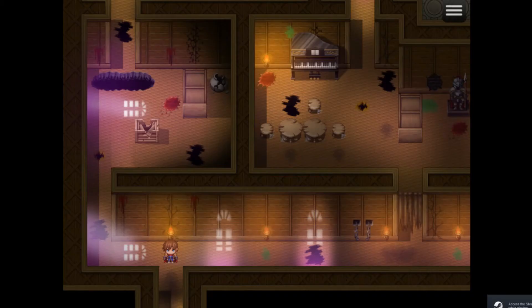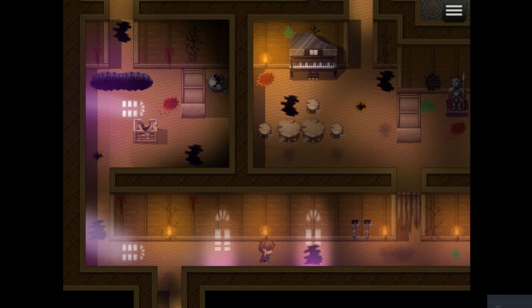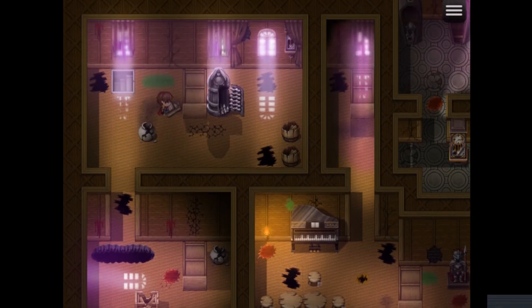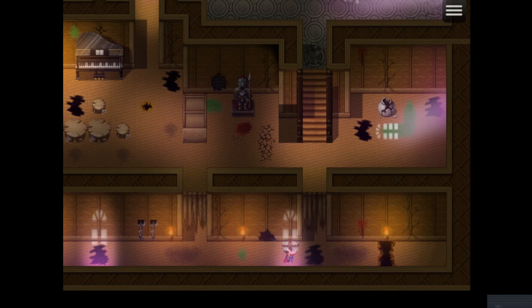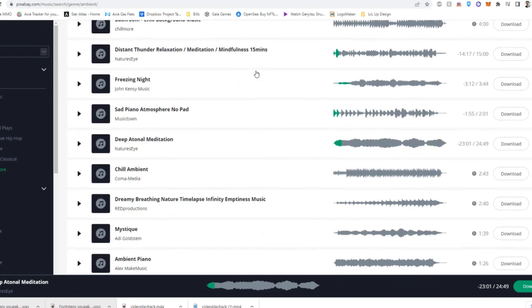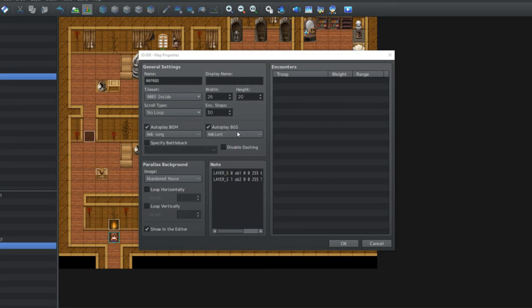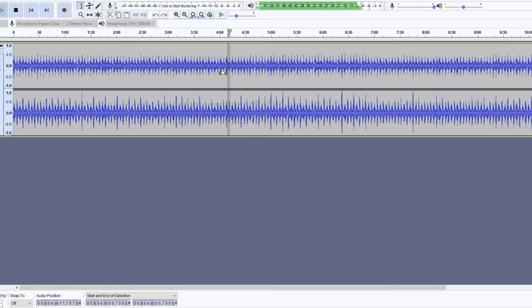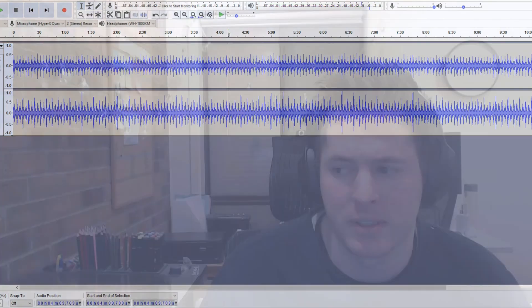Now, if we play the game, whenever we walk over those creaking floorboard spots — it's still really quiet other than that squeaking floorboard. It's time for music. You can go to websites like Pixabay and find royalty-free ambient music, space MP3, download to use for YouTube for free. And you can scroll through their selection of royalty-free stuff to add to your game. In the map settings, you can have a BGM as well as a BGS — that's background music and background sound. So I went with both: an ambient that I found on the website, as well as a Somba song.